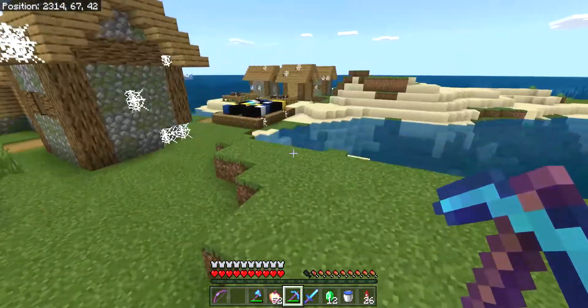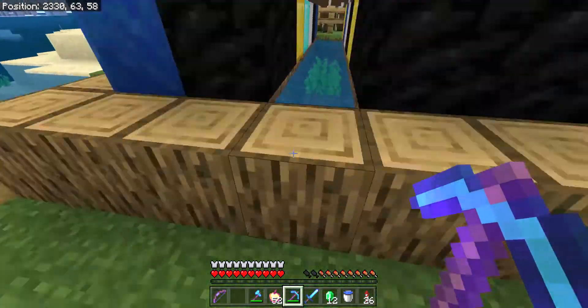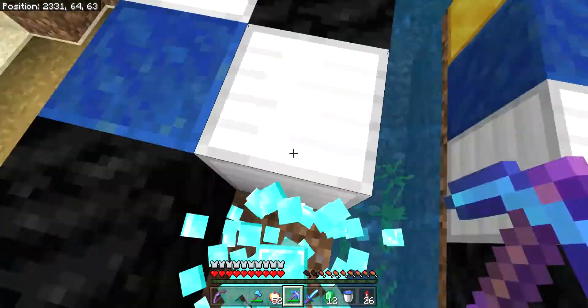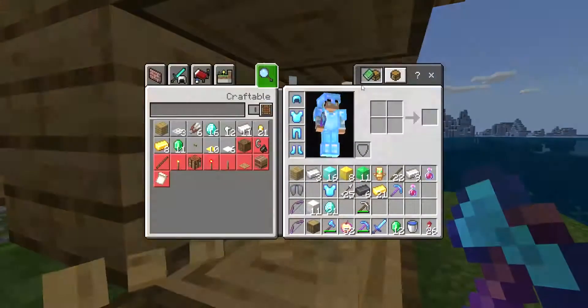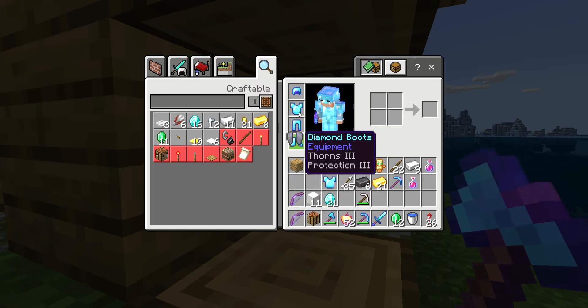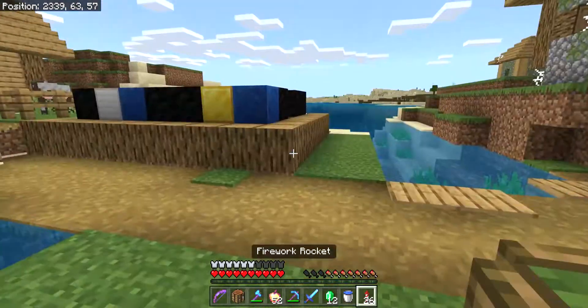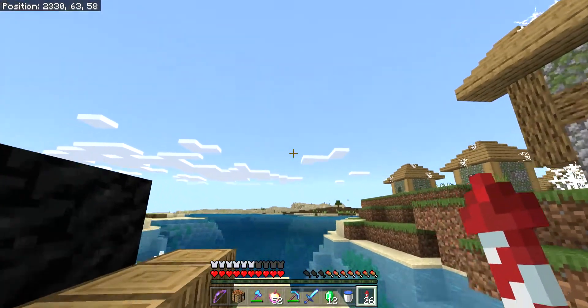There's another diamond over there, so I'm gonna go mine that. This was an OP village. Now then, I need to make a crafting table and I'm going to put on my elytra. Grab some more wood. Let's go find a village.